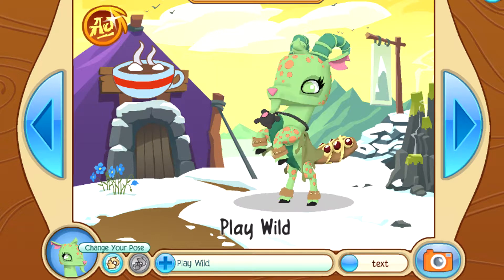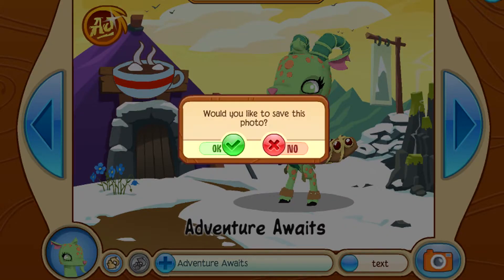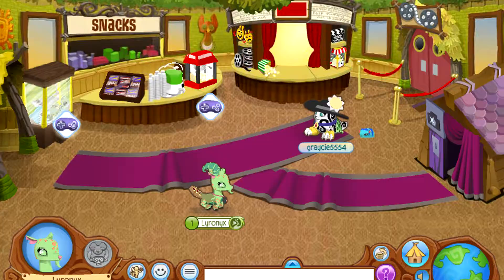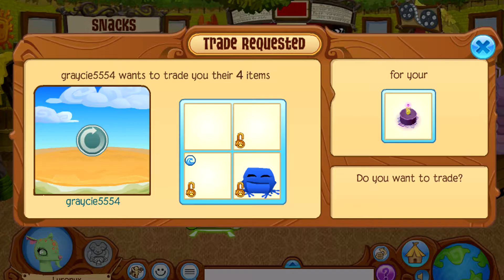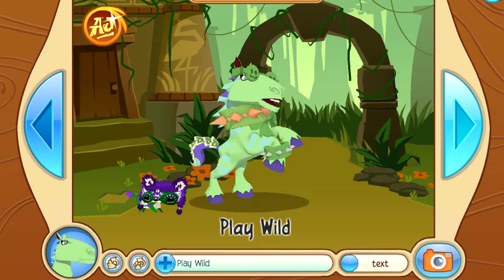I think I like it like this — 'Adventure Awaits.' Buy this for 50 gems — boom, okay, done. Save it. Whoa, let's see. Here's Leela's horse — if you haven't already seen the video, check it out, it's a great video.